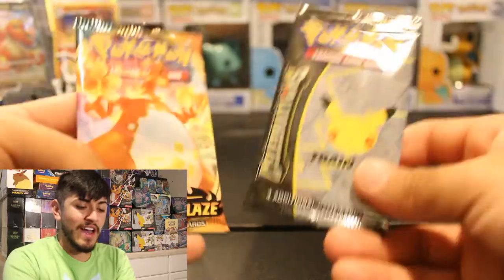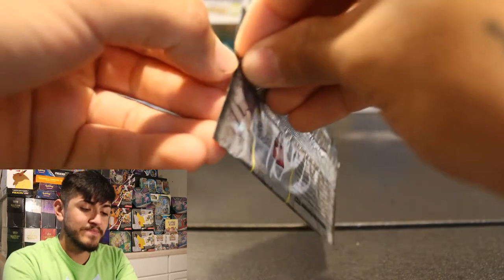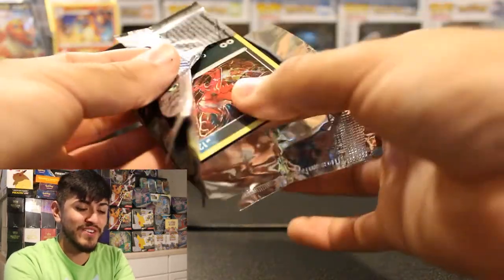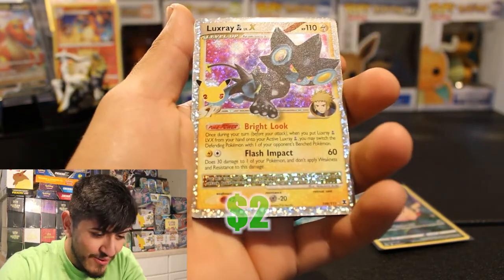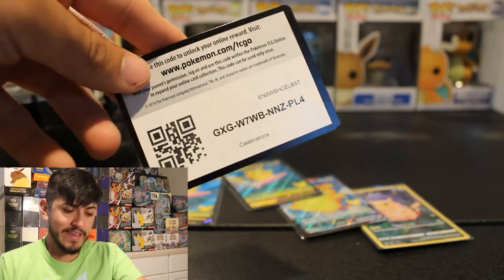We are on our last two packs — Celebrations and Darkness Ablaze. I want to leave Darkness Ablaze for last, so we're going to go ahead and open up this final Celebrations. Hopefully we get that Charizard luck and pull that 25th anniversary Charizard. We got Yveltal, Regiram, a Luxray, a Luxray Level X, and a Lunala. And here we have the Trainer Code Card.